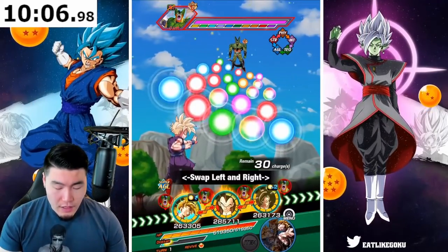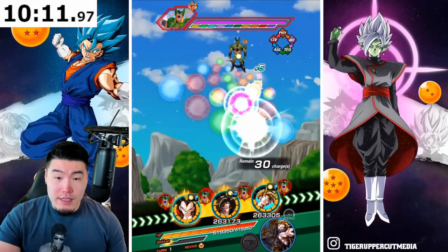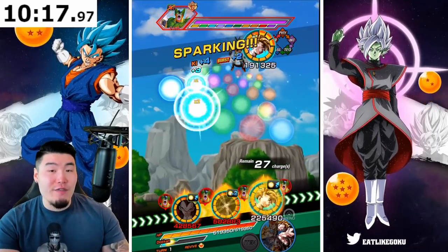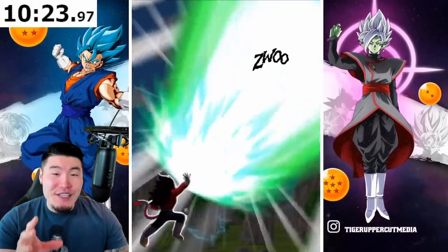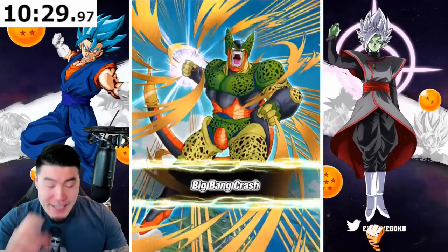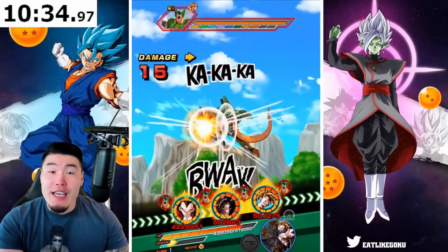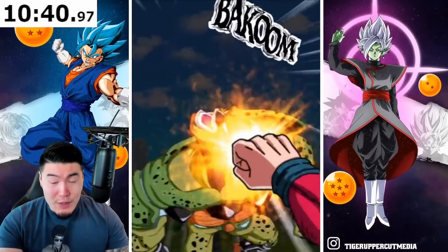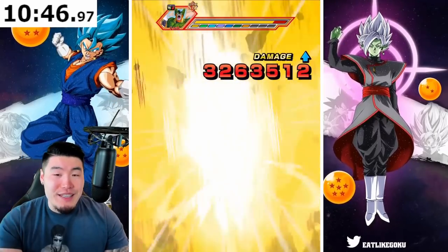Looking at this team right now, I'm probably going to be working on my Super Saiyan 4s a lot over the next couple of weeks, because I'm super excited for the Super Saiyan 4 Goku and Vegeta slash Super Saiyan 4 Gogeta to drop on global. By that time I want to make sure all of my Super Saiyan 4s have maxed out links — fully level 10. We've got nearly five months to do that, so I'm sure I'll be able to do it before then.